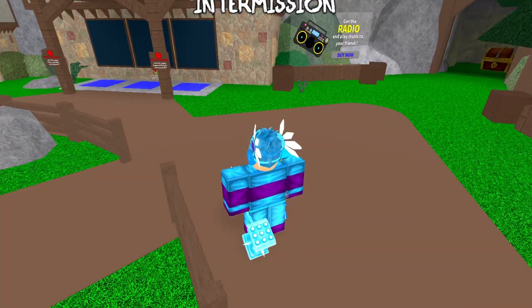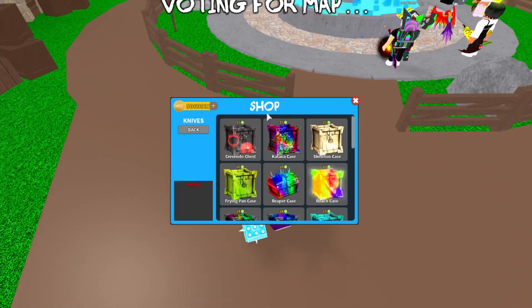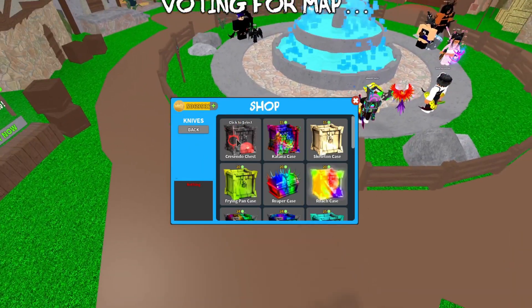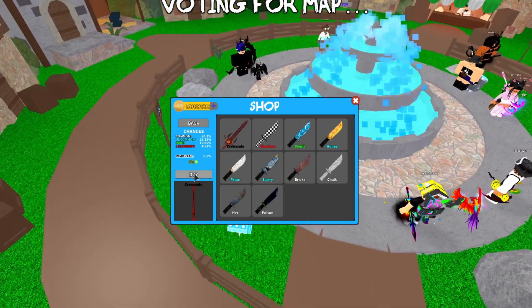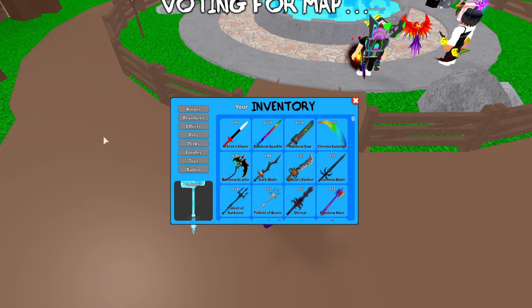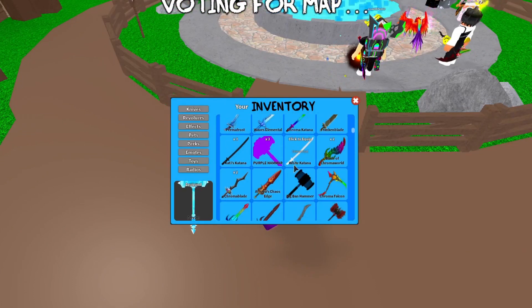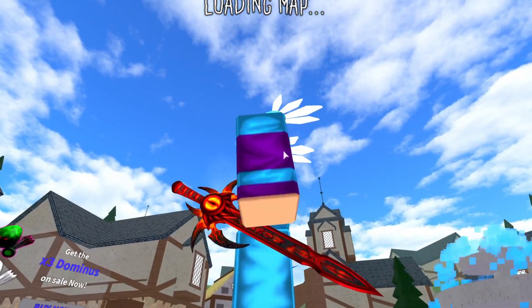In this update there is a brand new case — if we go to the shop and click knife cases, this is the Crescendo Case. It costs 15 coins. In this case is the Crescendo Immortal and it's a 0.5% chance of unboxing — it's very hard to unbox. I actually got one; I traded for it. Let me equip it right now. Here it is, it looks very very cool — it's a bit of a large sword.